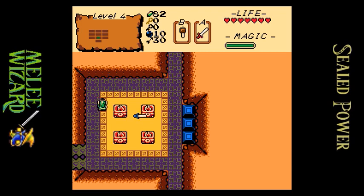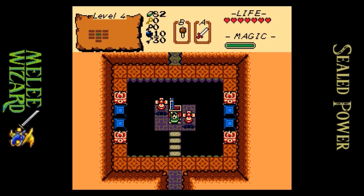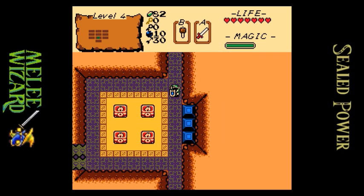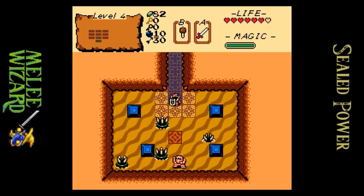And now we have Wizzrobes too. But what do we have here? So I'm going to fight Bowser now? That's what I'm gleaning from this. For those who don't know, that's the sprite for the warp whistle from Mario 3.